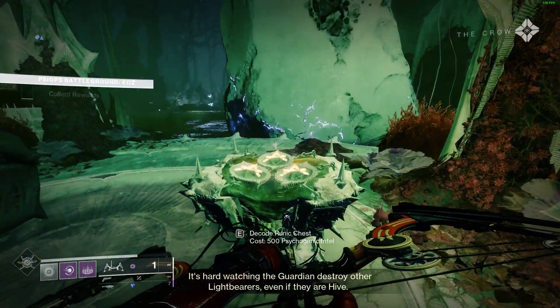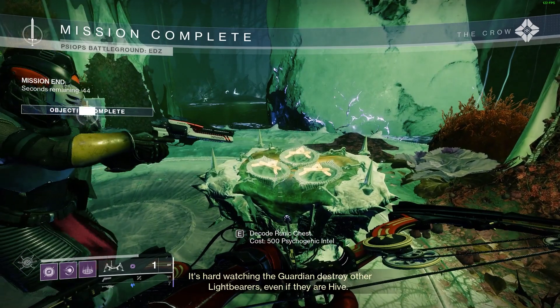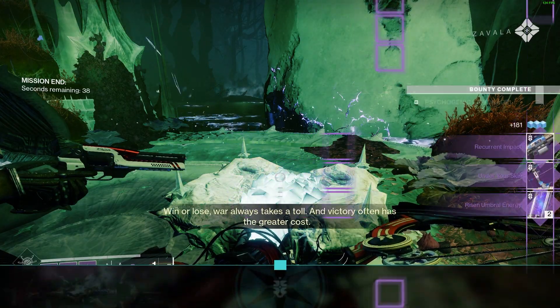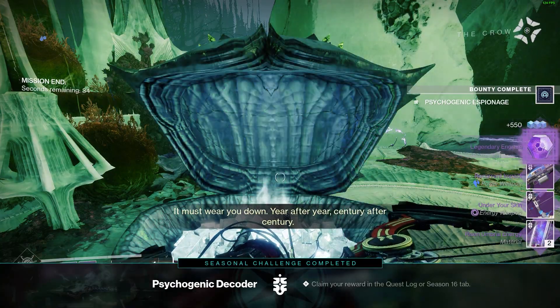At the end of the mission there is an extra chest on the right-hand side. It costs 500 Psychogenic Intel to open, and you can only open four before you have to go do more activities. Go ahead and open that, then collect your regular loot, and then check the next quest step.